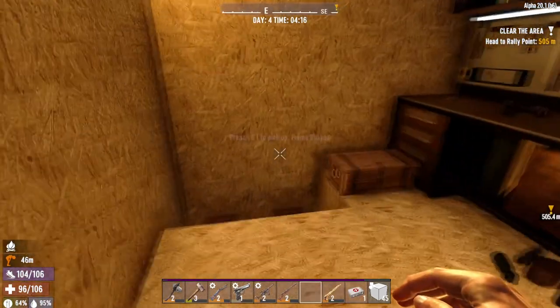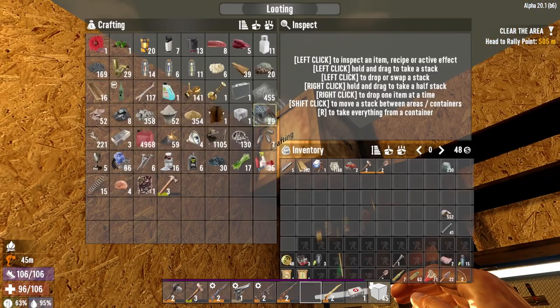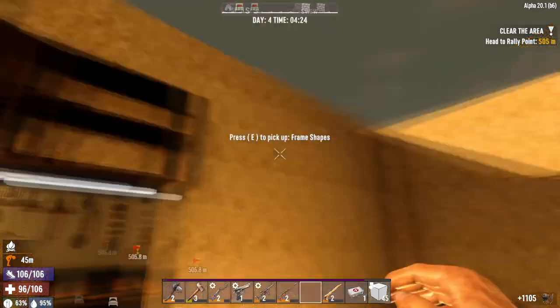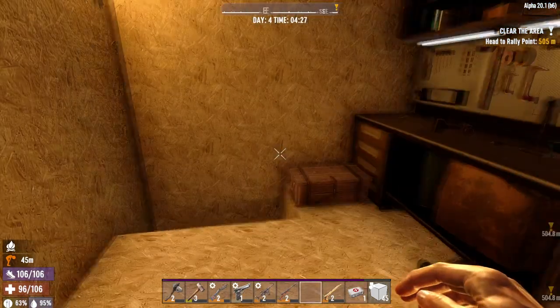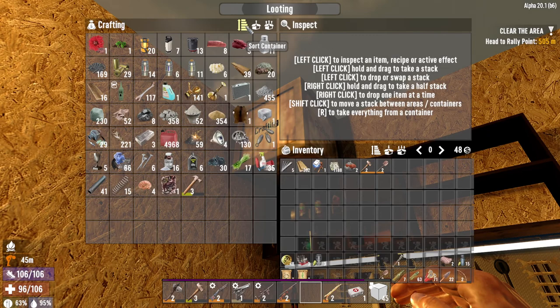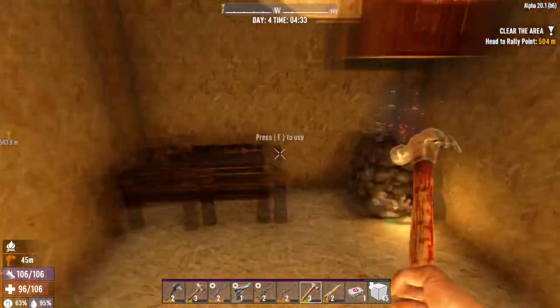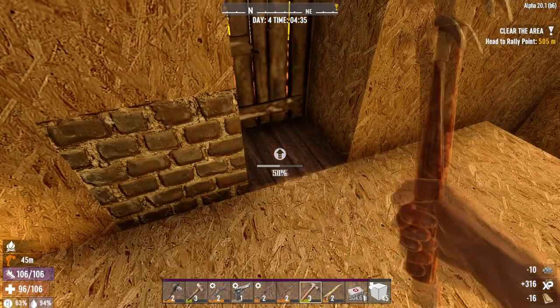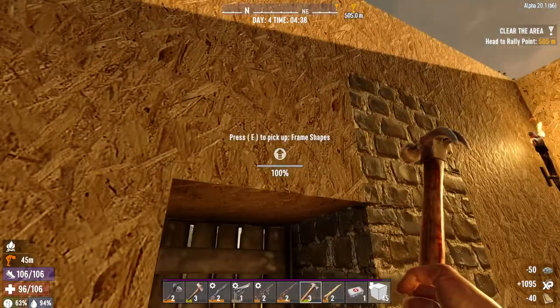I'll lay the forge down right there — nice texture on it. Let's stick about 21 minutes worth of wood in for fire and turn it on. We've got 1100 iron — let's stick that in there, and the rest of the rock so we can start getting some cement. We'll get some rock today to make cobble and try to get some clay as well. We've got 358 cobblestone. The trader doesn't open for a bit, so let's crack out some points.